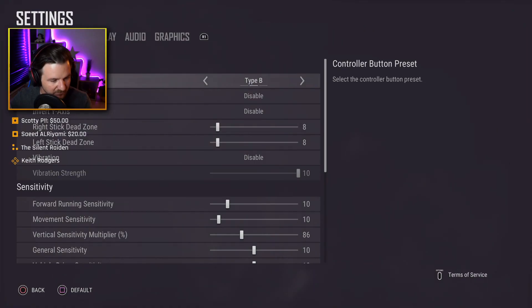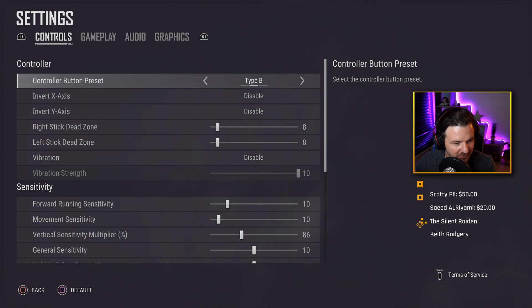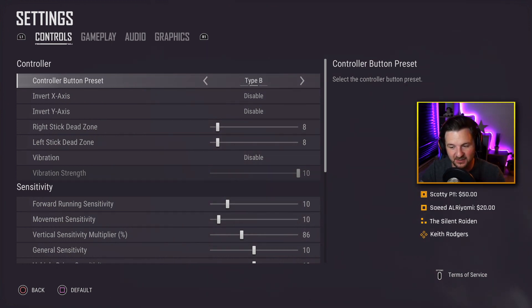Moving on to settings — let me switch over so you can see my PUBG settings. Most of my settings are still the same, but I changed a few things worth mentioning, so let's go through them one by one. Control button preset is still Type B. Left and right stick dead zones are both on 8. Vibration is disabled — if you want to hit precision shots, just disable the vibration. Forward running sensitivity and movement sensitivity are both on 10.